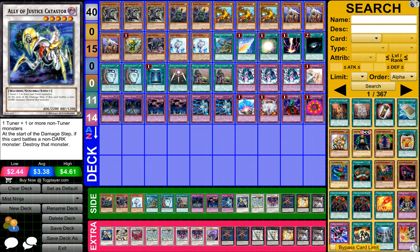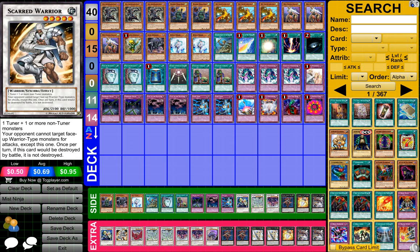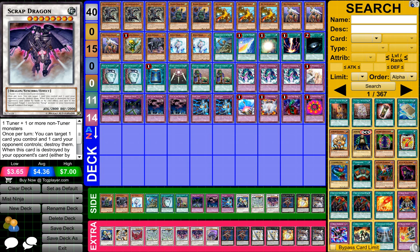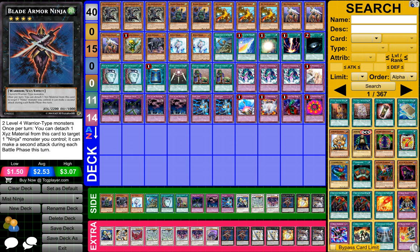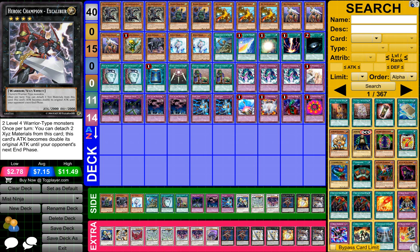For my extra deck guys, I have one Ally of Justice Catastor, one Scarred Warrior, one Black Rose Dragon, two Stardust Dragon, two Scrap Dragon, one Mist Worm, two Blade Armor Ninja, two Number 39 Utopia, one Number 11 Big Eye, and two Heroic Champion Excalibur.